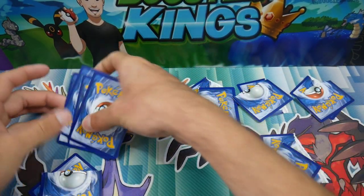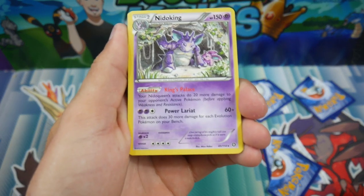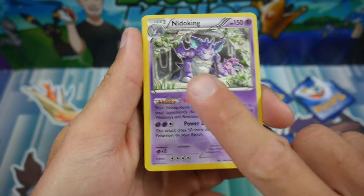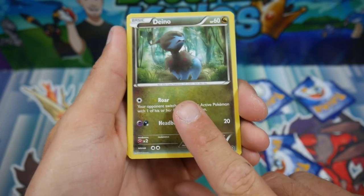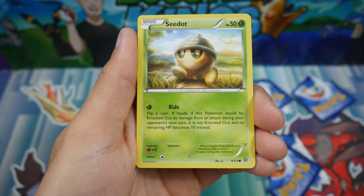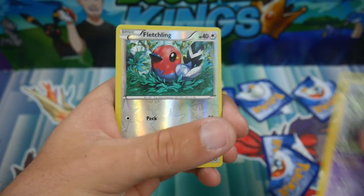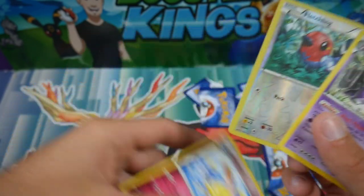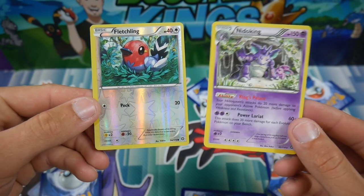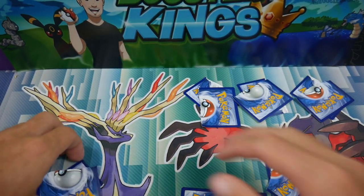Alrighty, let's check out the ones that we did save. We saved the rare — we got a Nidoking right there. We have a Ditto right there, a Flareon, and a Flesling, so we saved both the good cards — that's what we wanted. Oh, and there's one more — Azumarill. So we saved both the good cards; we didn't get anything good in this pack at all, but we did get both of them.